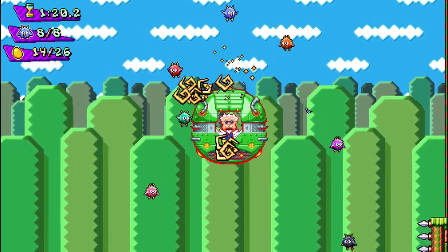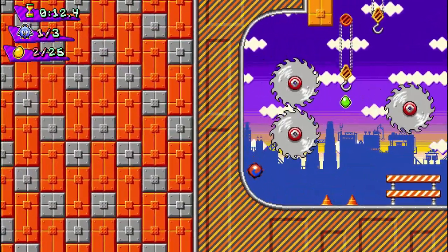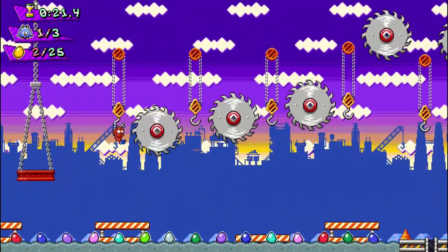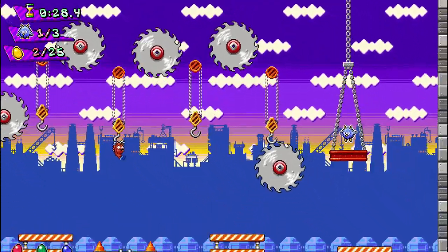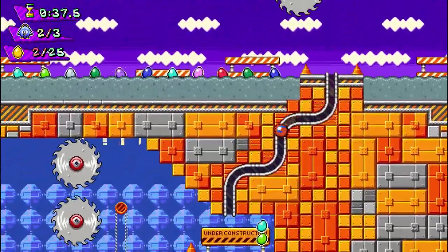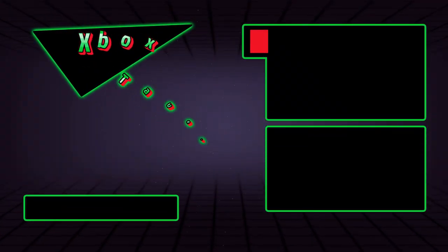If you're all about really challenging platforming with speed built into it, you should check out Panic Porcupine. Quick hit on the graphics and audio: the graphic style is an 8 or 16-bit style which I think works perfectly with this fast-paced platforming. The audio is really on point — it fits the aesthetic just right, and I really enjoyed the soundtrack while playing. Be sure to check out xboxtavern.com for my score, and I hope this gameplay has convinced you to try Panic Porcupine. See ya!